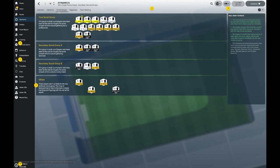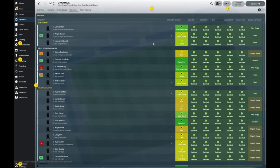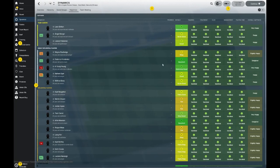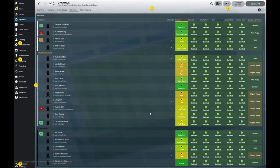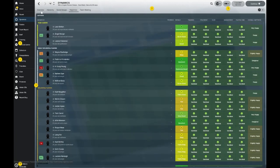Here's your core social group — a bunch of players you'd consider mentors for the youngsters. Overall happiness looks good: Leon Britton is in extremely good spirits, Federico Fernandez is in an excellent mood, and Ki Sung-Yong, despite his injury, is extremely good. Moving down the pecking order, Alfie Mawson — 23-year-old centre back — is in excellent spirits. Jay Fulton the same. Renato Sanchez, despite being on loan, is in superb spirits.